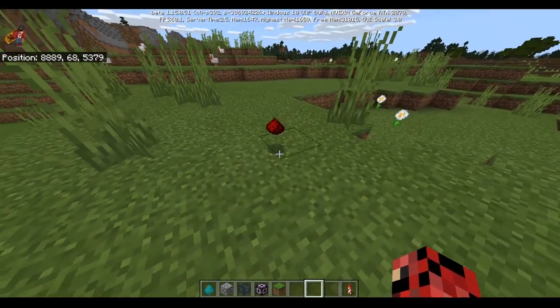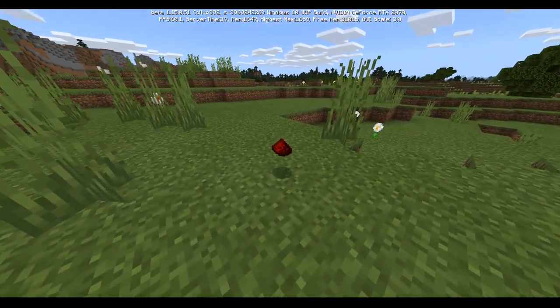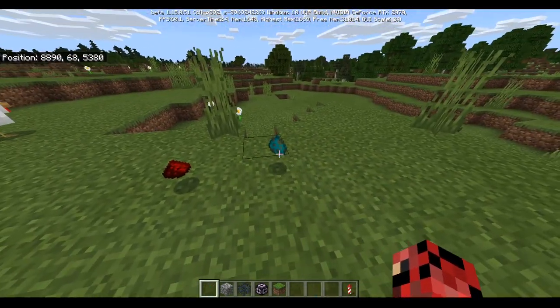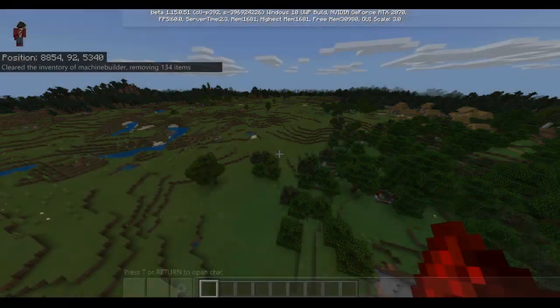One thing they did which I like is items — when you throw them on the ground they're now 3D and they spin around. You can test this in 1.14 and you'll see it's different. I like that because they're nice and thick.